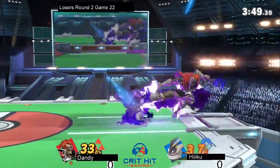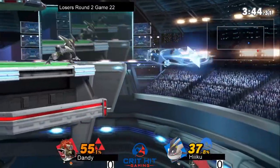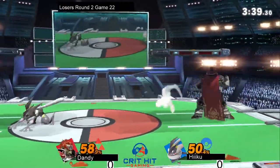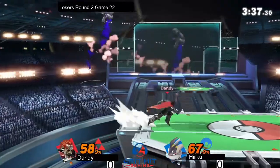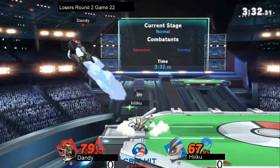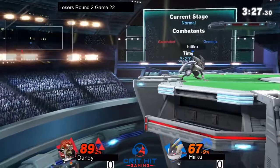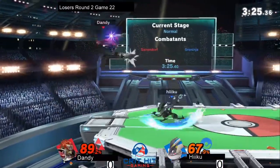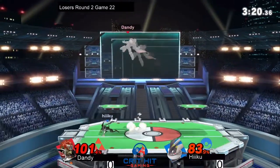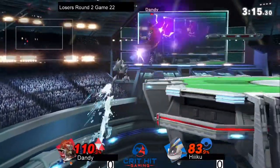Can't wait to see how Hiku's Greninja evolves over time and gets better, reading the roll with the Shadow Sneak. And I now have a fellow commentator — how are you doing today? Good, how are you? I'm doing alright. So what do you think about this match so far? It's actually pretty matched up right now. Yeah, I would agree — it is pretty even. Hiku definitely ledge trapping, or at least covering the options that Dandy really wants to take.